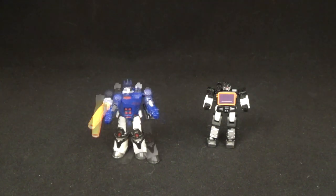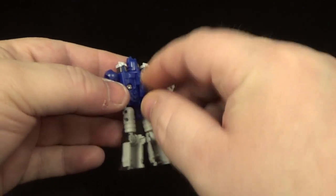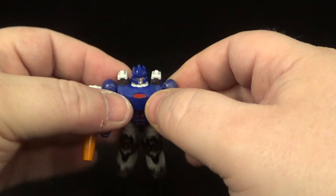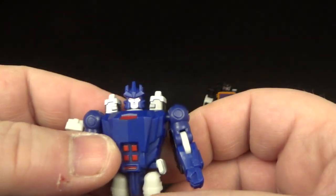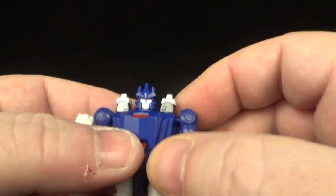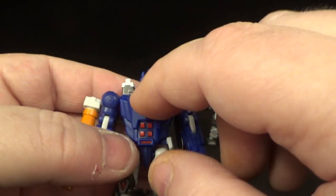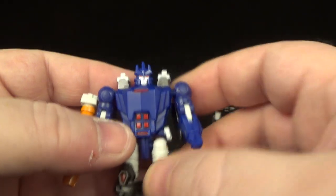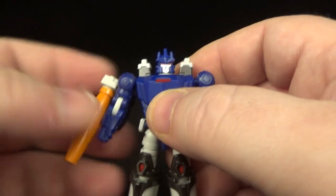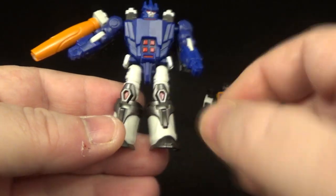Put his blaster on right there and there you go — easy peasy. That's how you transform Galvatron. I had to push — his head wasn't all the way up because it's so tight. This little sliding thing is really tight, so I finally got the head all the way out. You'll see that little white part in there. Nice little head sculpt, nice silver paint and red eyes. Paint is nicely done.